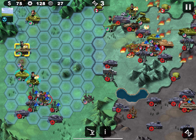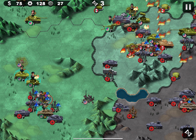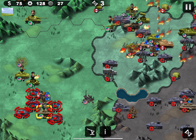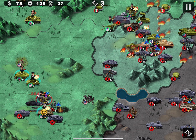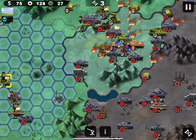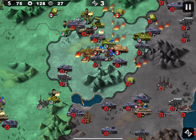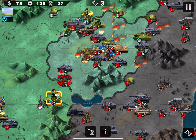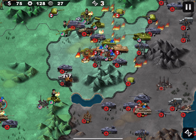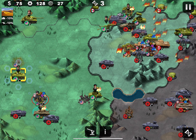I'll use the same approach - position Guderian in the place where he can do the most damage. I'll start the tank against infantry because it does the most damage there. Let's send Zhukov ahead to create a spearhead in the enemy force.